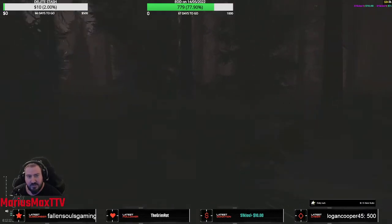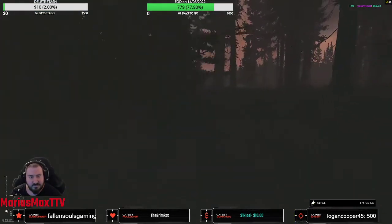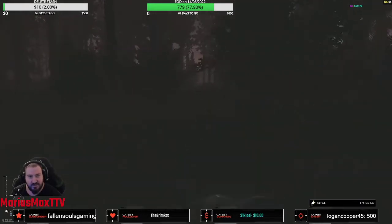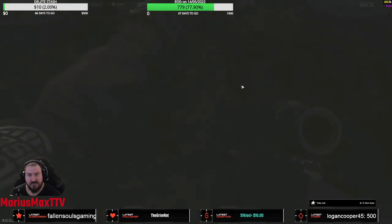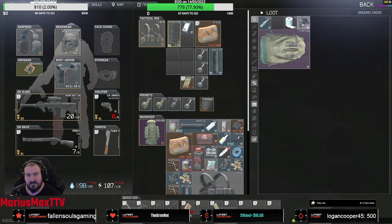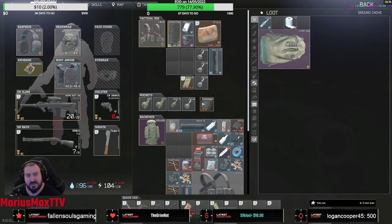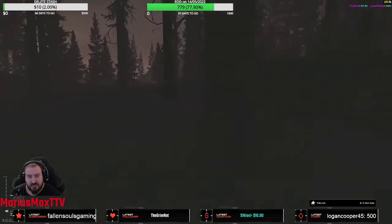You see the fallen tree right here - there should be another one. You loot this and that and that, along with the pants. Then we go further close to the sawmill. There's a stash here - you see the three bushes, one two three, it's right here. They have a lot of goodies. We make more space and don't go to the sawmill - we go left to checkpoint.